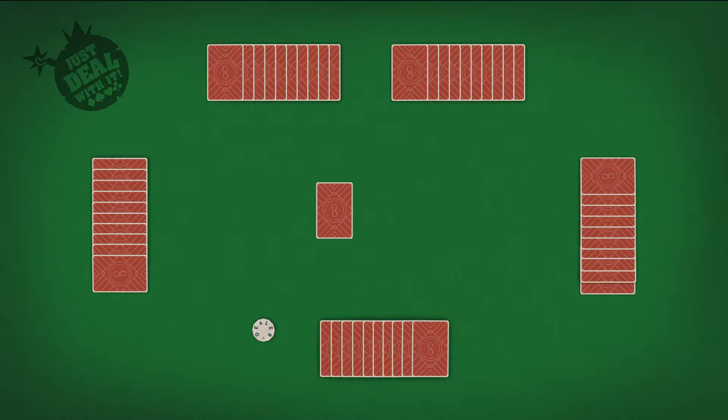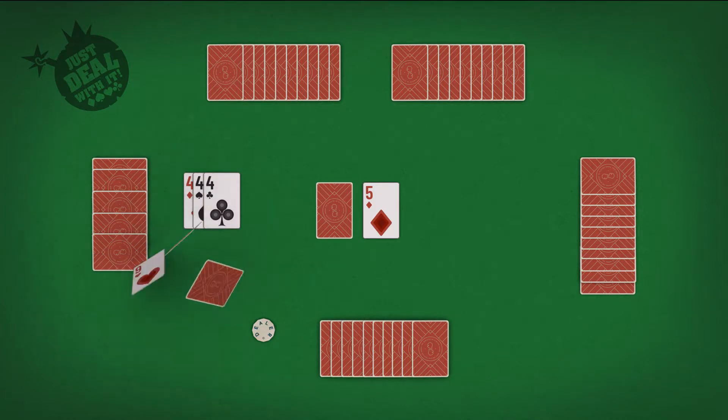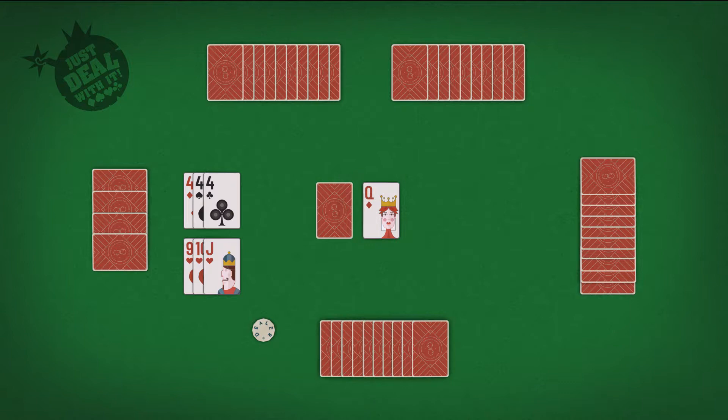After all hands have been dealt, the top card of the deck will be turned face up to start a new discard pile. The player to the left of the dealer will take the first turn, drawing a card from either the deck or the discard pile. After drawing, if possible, you can place down any melds you're now holding — this is what you want to do in order to lose your hand and ultimately win. To end your turn, you'll then choose one card in your hand to discard.